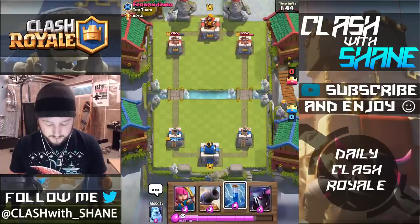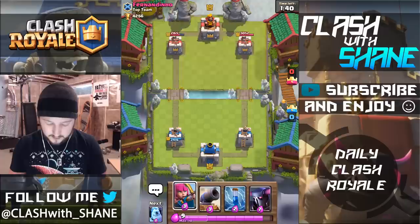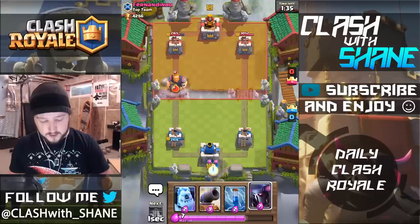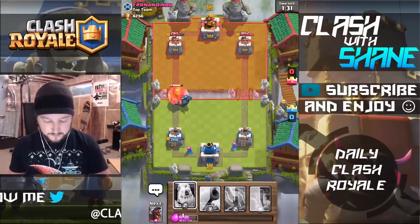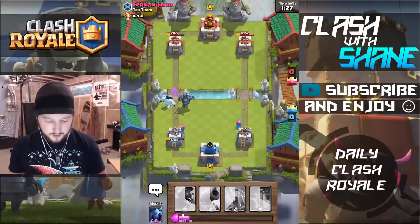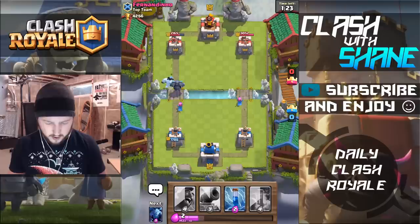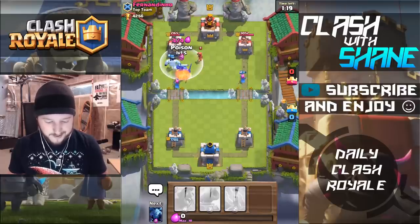So we're going to wait a second here to see what he does. Let's do P.E.K.K.A. right here to kill the RG. And then we'll do an Ice Golem up front to set up a counter push. Come on, Ice Golem, tank for the P.E.K.K.A. Yes! Thank you. Poison going down right here — kill the minions. If he drops them, kill the Barbarians as well.